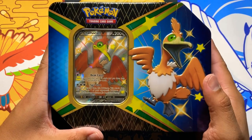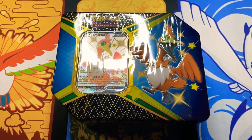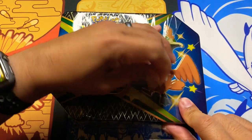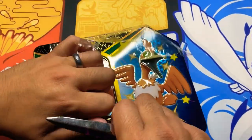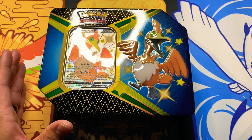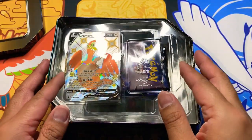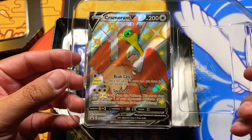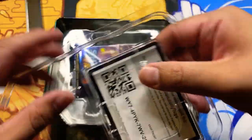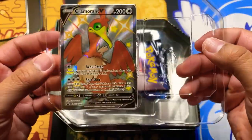Luckily my local store, Gamer Core, had one box left so I had to pick it up so I could unbox it for you guys. Alright, without further ado let's pop this open and take a look at what comes inside. Let's get our power sword — wrapper gone, power sword put away — and let's pop this hood. Look at that Cramorant Shiny V!